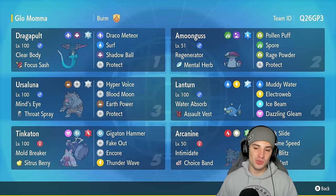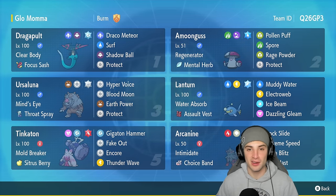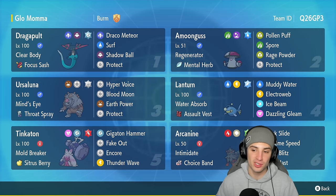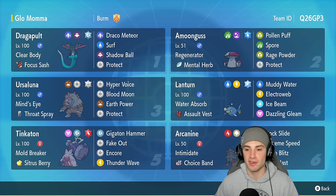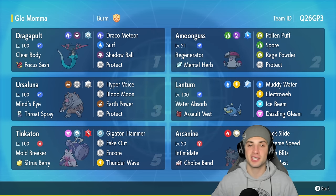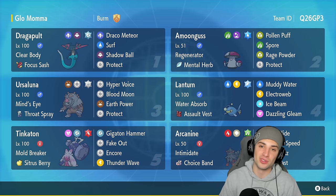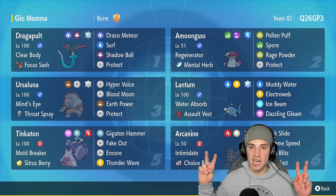Had a blast using this team in today's video. Lantern was a lot of fun — didn't use it too much but definitely got out some viable plays with Muddy Water, Electroweb, Ice Beam, and Dazzling Gleam, just a very coverage-move-based Pokemon. Lantern was able to pair up with Ursaluna and Amoonguss getting off some big time damage. Ursaluna definitely carried this team and Arcanine did really really well too. If you enjoyed the content, smash that like button, subscribe, have a positive day, and I'll catch you on the next one — peace!